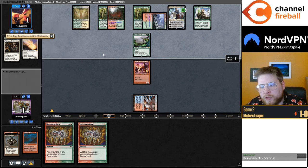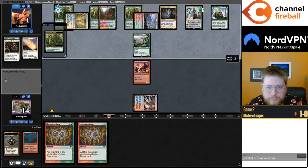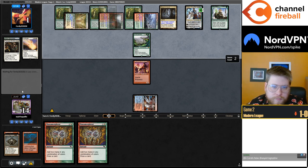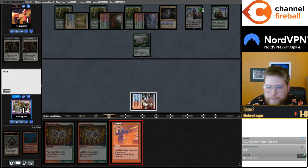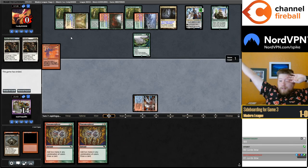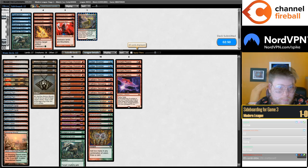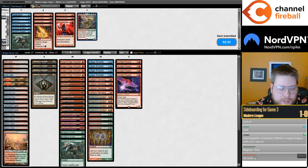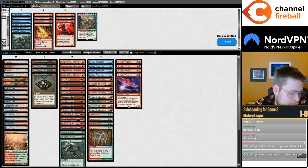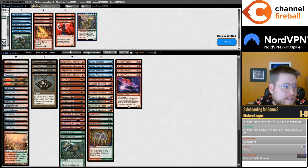But here, land, Lava Dart, Lightning Bolt, Monastery Swift Spear are all potentially game-ending draws. No way they ever attack here. What a game. The one extra life didn't matter because I can just flash back the Dart. What I really like about the Dart-Solitude line is my opponent is way more likely to just fetch, or fetch twice, or Shock in a land to cast an Omnath. It's so hard for them to put me on Bolt-Bolt when I didn't bolt the Solitude. I agree that it's obnoxious that the Moons are just not that good against Four Color.